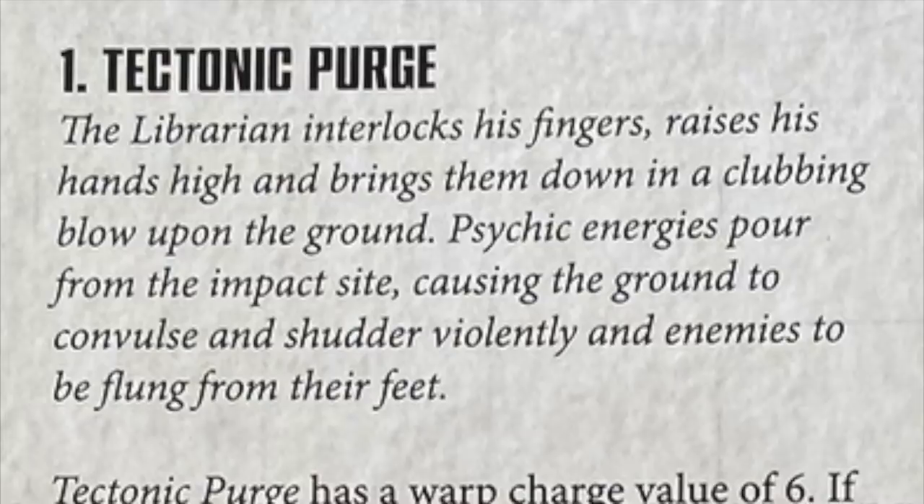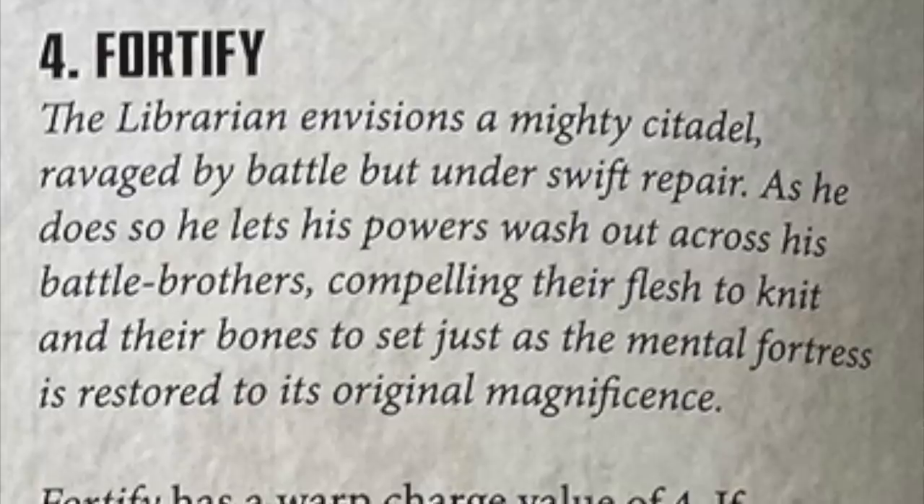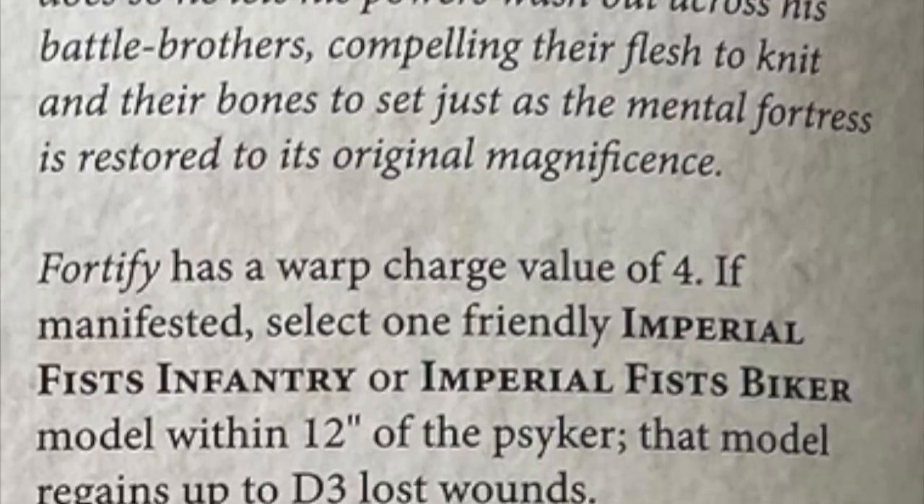The psychic powers aren't particularly good. The two worth mentioning are Tectonic Purge, which is an aura of minus two to charge rolls within 12 inches of the psyker - situationally useful if your psyker is near a death star unit of centurions. The other is Fortify, which regains D3 lost wounds. Couple that with an apothecary and you're healing centurions back up. It's only warp charge four so you'll never fail it - that's good.